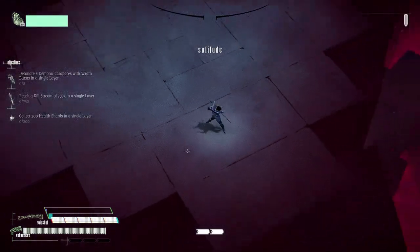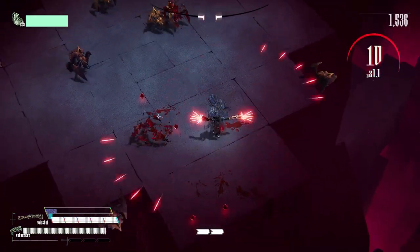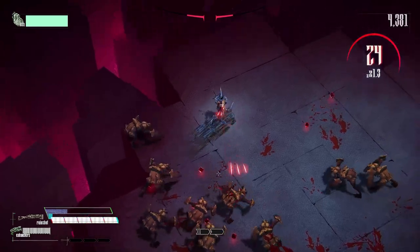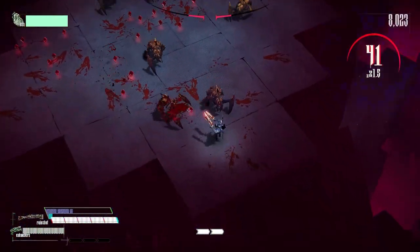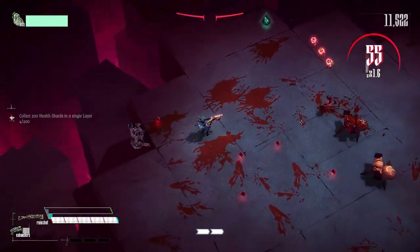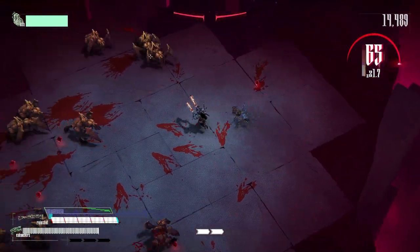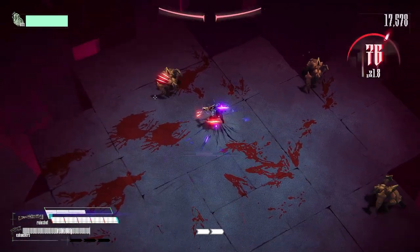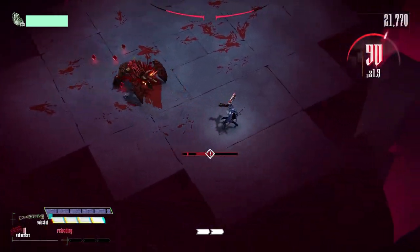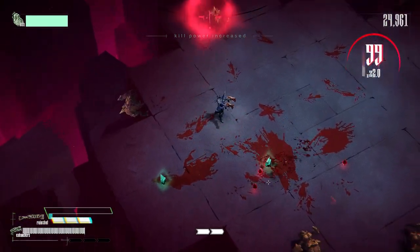Let's try to collect 200 health shards. I keep shooting even while getting caught on the side. 200 health shards could mean just keep absorbing those — otherwise we can't use them. That was a bad shot.